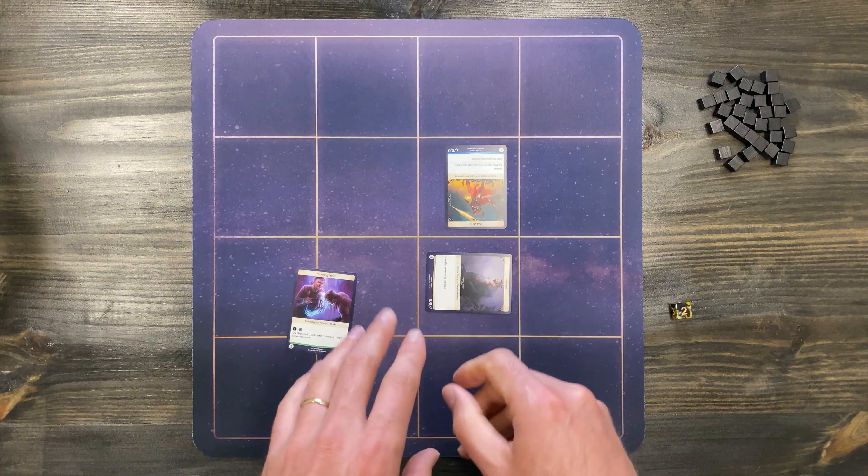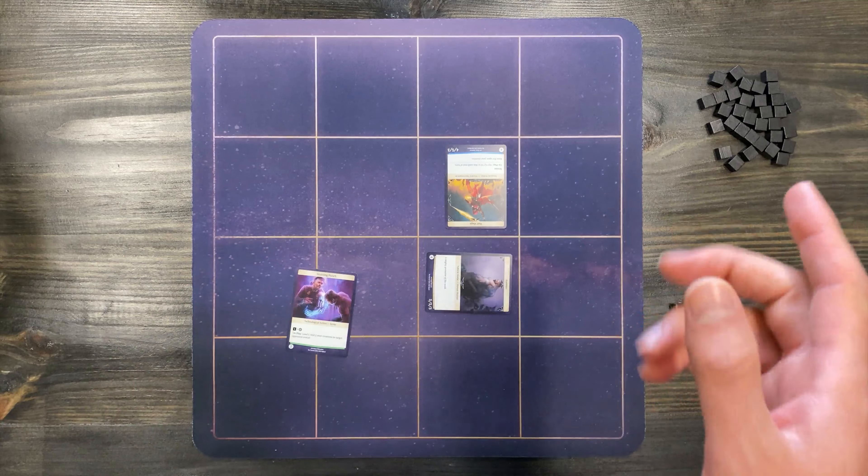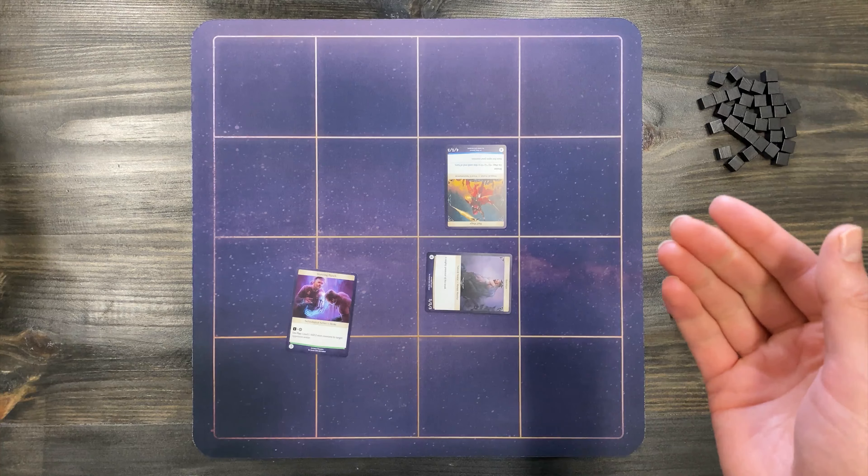Now if you're stunning a card with the keyword only — let's say a card says 'stun target card' — then it will be stunned until the end of the turn.